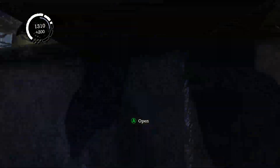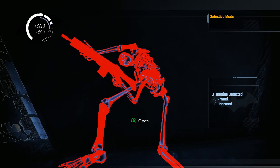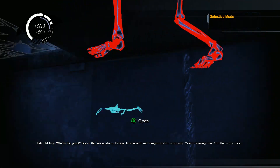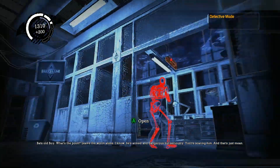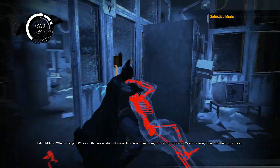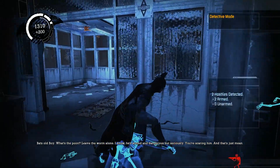Level design in Arkham Asylum is probably the biggest strength and biggest weakness of this game. When it's good, it's really good — damn good. But when it's bad, it's merely just disappointing, only because you know that they can make these brilliant levels and they clearly have stuffed up.